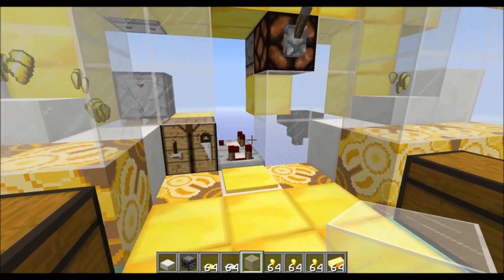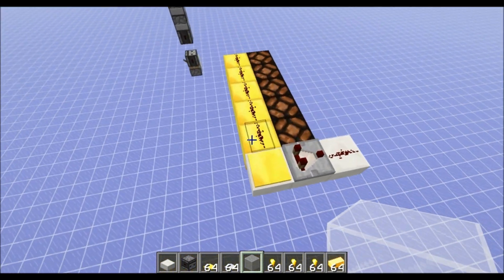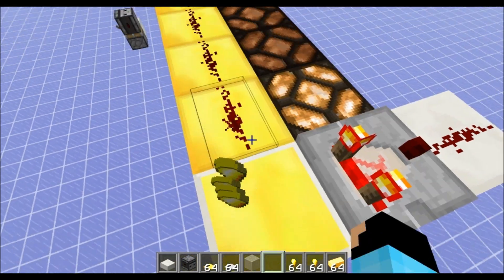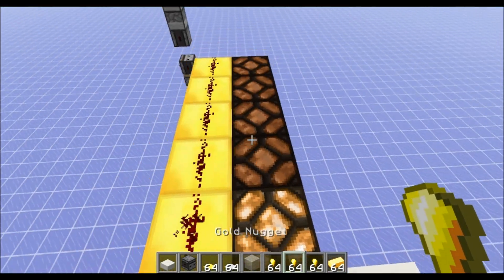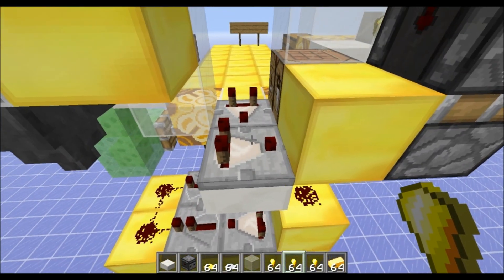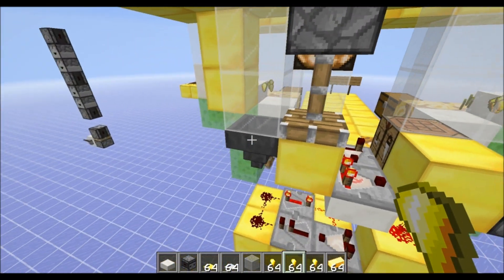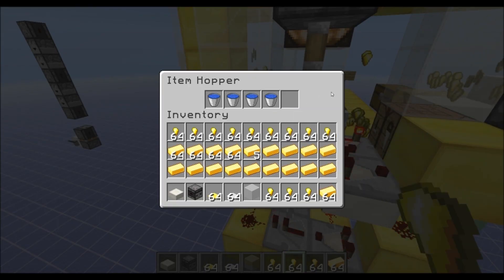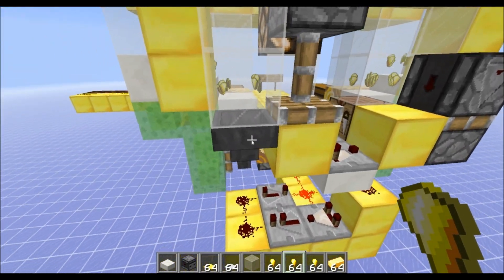The way it detects whether to send out more items is with this gold pressure plate — and this is the only pressure plate that does this. Like if you stand on it, I count as one entity. Then if I throw out some stacks of gold nuggets, it's going to go up to three briefly until I pick them back up. That's read by a comparator, which is subtracted from this comparator right here. When you turn it on, this block right here is going to go down, and that means this comparator can read from this dropper. It's just going to turn off when the number of stacks of items here gets above about 10.